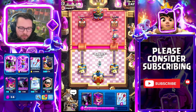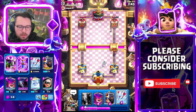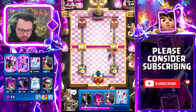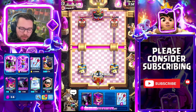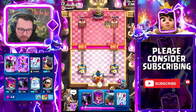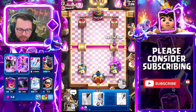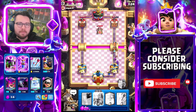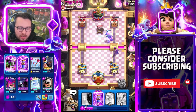Some of my Pekka cards are a little under-leveled but that's fine. Arrows are ready in case he goes for a barrel. He goes for the log - that's fine, it'll mostly finish off my bandit but I think it still charges on the tower. He doesn't rocket it - okay, we're gonna cycle to our Evo Battle Ram. I'm going to try and save my Evo Zap because if you can do an Evo Battle Ram, Pekka, Evo Zap push it's very difficult to defend.